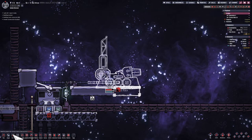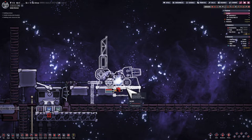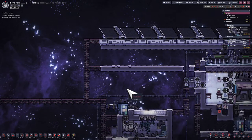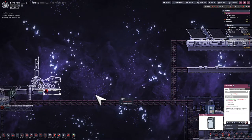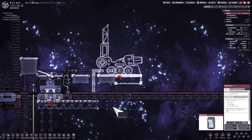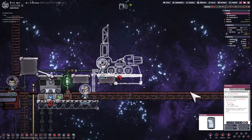A dupe gets struck by a radbolt — not cool, a little bit of damage there. Just to be safe, let's temporarily turn that off while we wait for this interplanetary launcher to be constructed. Same logic: water's going to go into it, and once it's constructed I'll tell it to go to the Desolines.